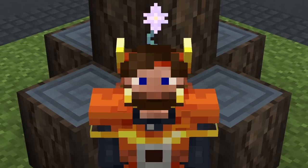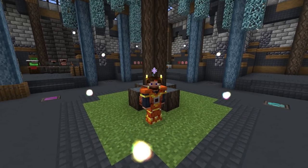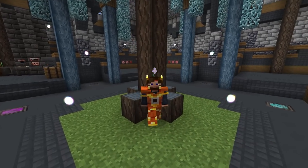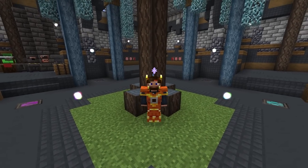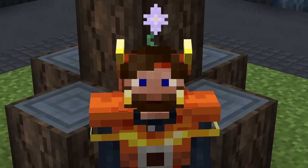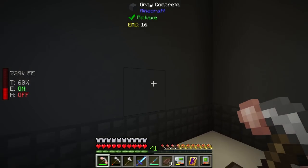Hey guys, welcome back — this is Chosen Architect and today we're jumping back into some more All The Mods 7 to the Sky. I hope you guys are ready. I think today we should be jumping into Applied Energistics 2. We should be upgrading our storage system. Currently we have been using Integrated Dynamics, and of course I'm going to continue to use Integrated Dynamics in its own way, but Applied Energistics is going to be the main storage mod for this modpack.